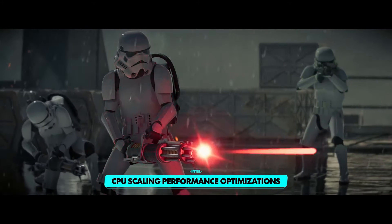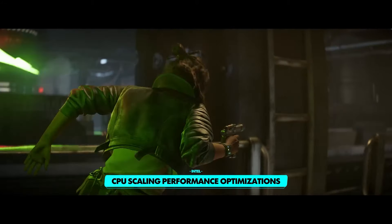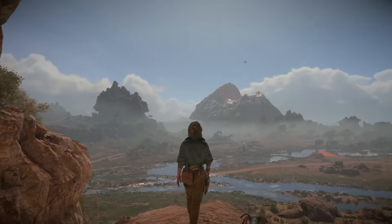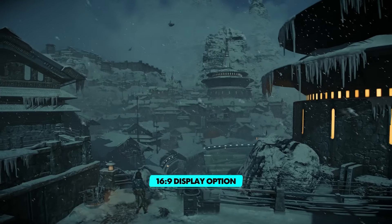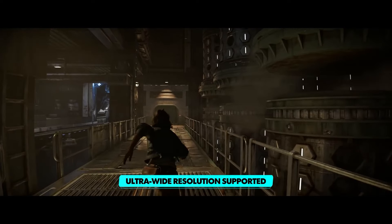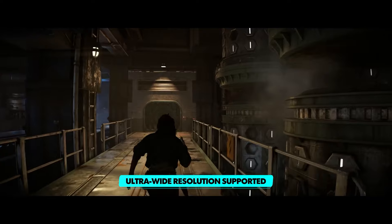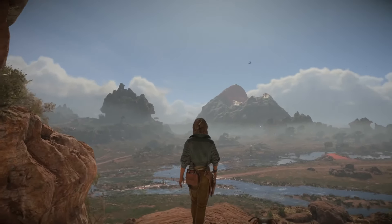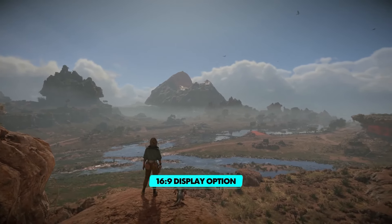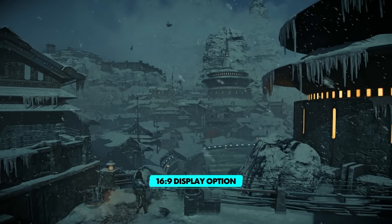A common question is whether the game defaults to 21:9 aspect ratio — and yes, it is 21:9 by default on both console and PC, however there is a 16:9 option as shown in the creator's own gameplay. Most of Ubisoft's footage uses the default 21:9, even on console, but there is an option to switch aspect ratio. They show it off with the stunning landscapes of Akiva and Toshara.